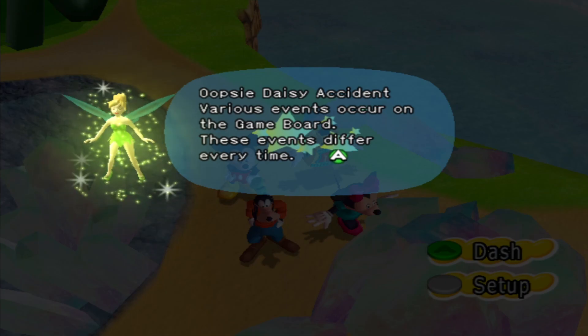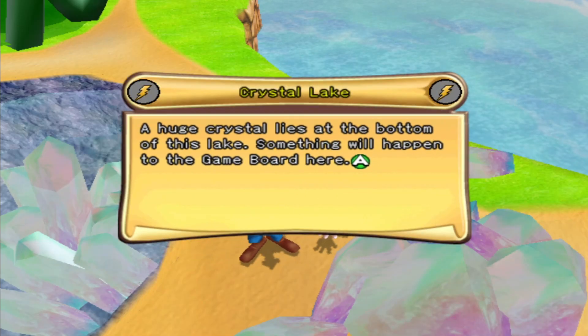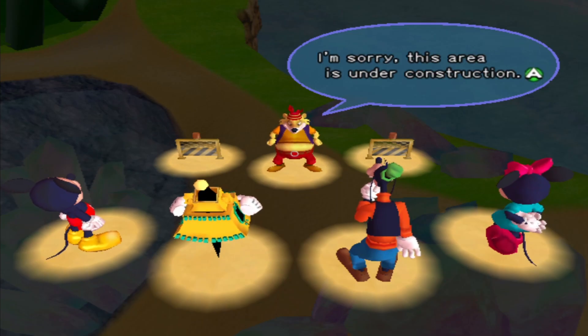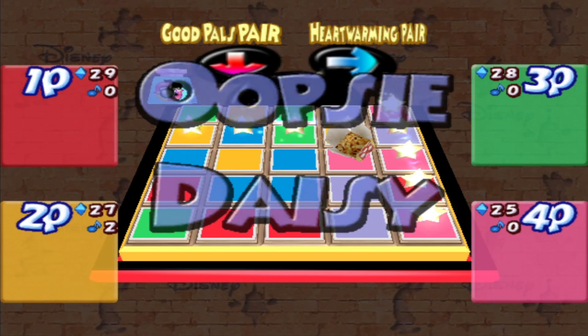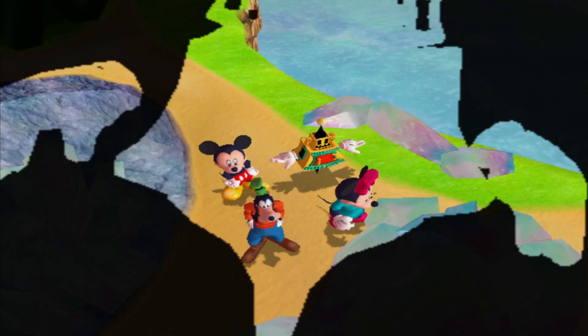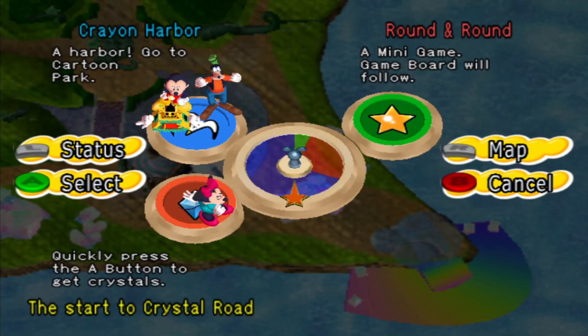Various events occur on the game board — these events differ every time. Each crystal lies at the bottom of this lake. Something will happen to the game board — like a big whale will come out of it and take you with it. Did we all get construction pieces because of that? I think we did. Well, that doesn't matter for us — that's good for us. That is really good. I can see how that could cripple you.